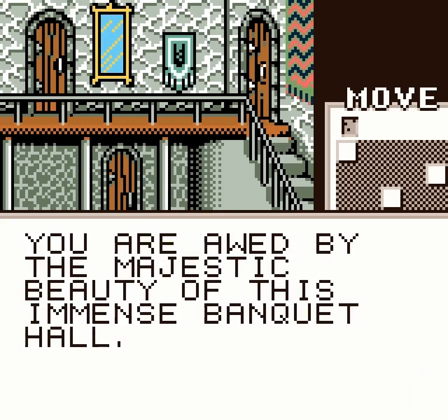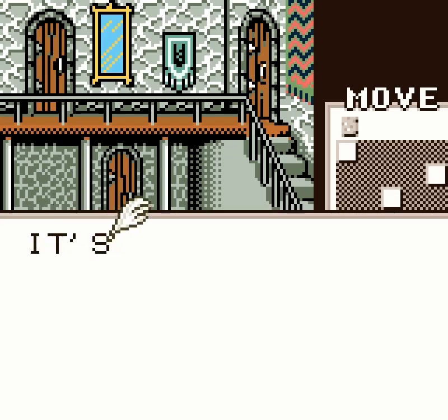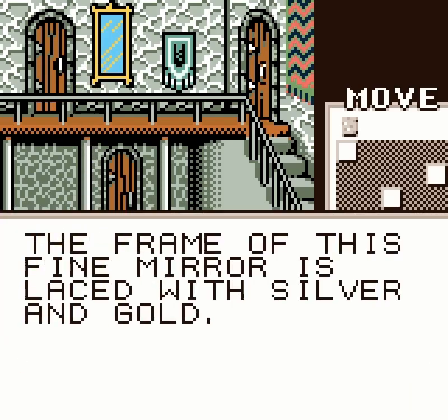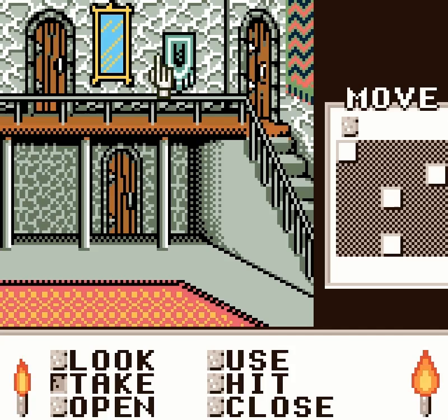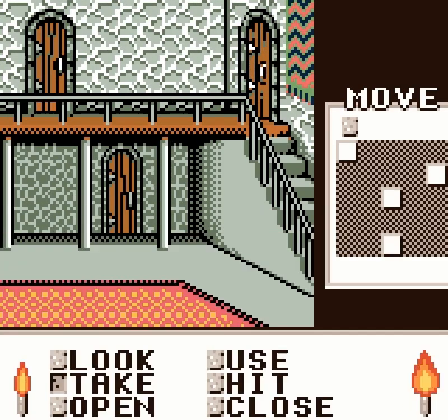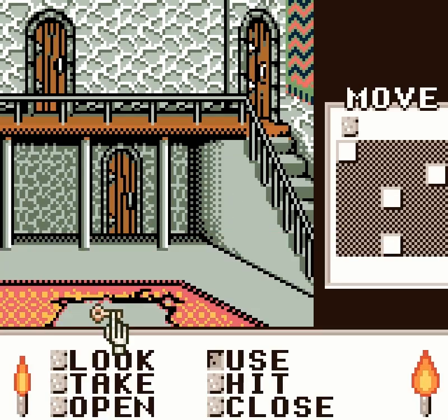You are awed by the majestic beauty of this immense banquet hall. There are a few things we need to do — we need to look around everywhere. It's a beautifully woven rug. The frame of this fine mirror is laced with silver and gold. It's the family crest of Sir Dugan himself. It's a silk tapestry. We're going to take everything we can — the crest is in hand, the mirror is in hand. Can we take the tapestry? No. You know what else we could take? That key that's under the rug — I'm not kidding!